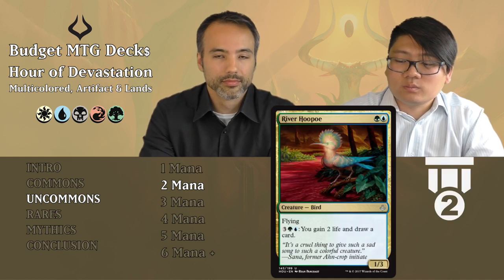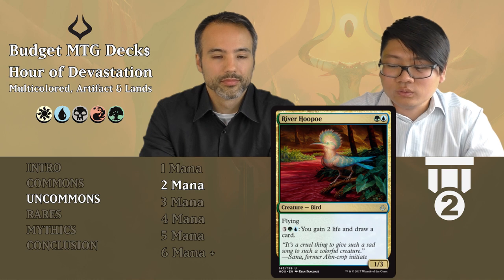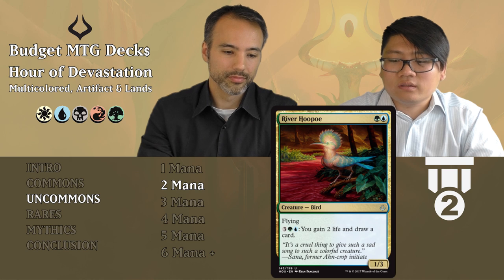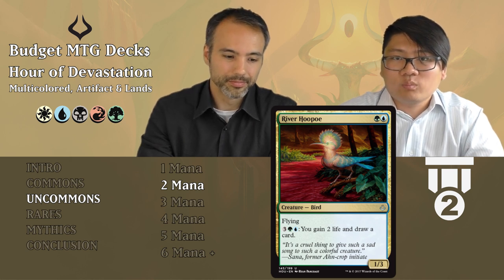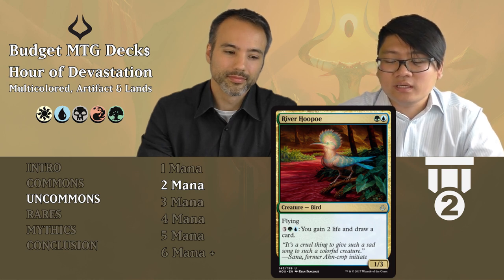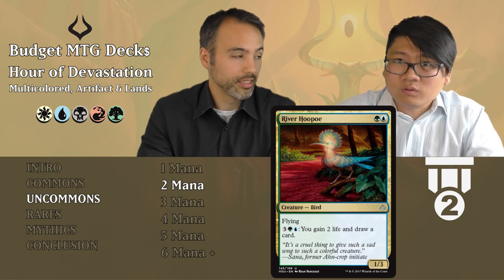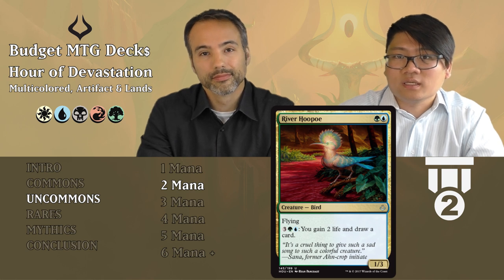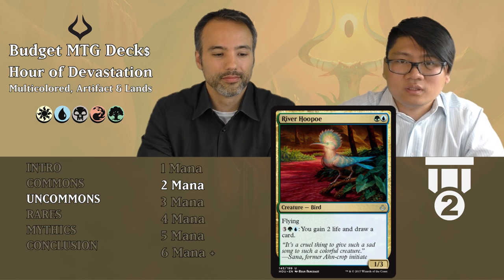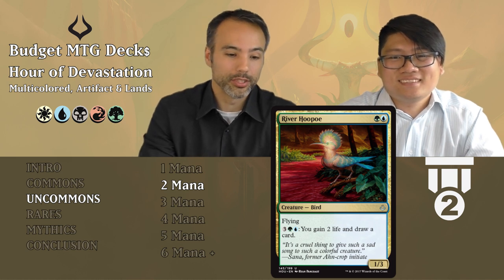Aethertide Whale... actually this is the bird creature for green and blue — a 1/3 with flying for two mana. For five mana, you can gain two life and draw a card. It's a 1/3 flyer for two — flying is already really good, it can block for a long time. The draw-a-card ability at instant speed is really nice, making this a mana sink that replaces itself. Tier two — if you're in green and blue, play it. It's simply too good.